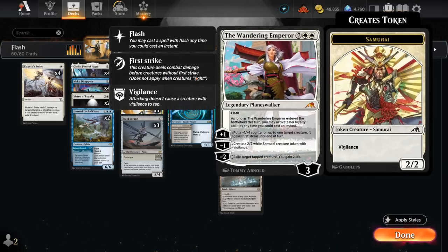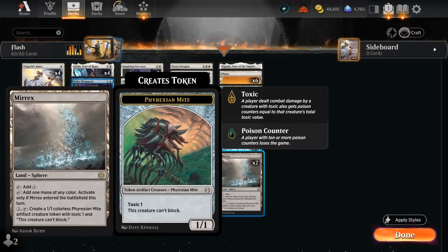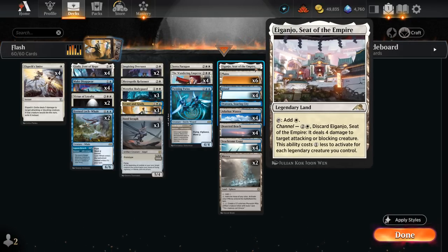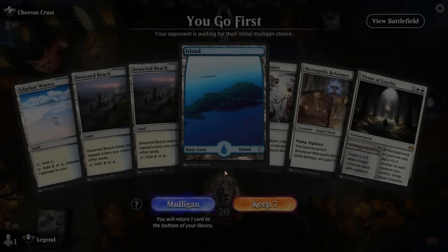Wandering Emperor is still a staple in Standard and particularly effective in this deck where we like to keep up mana, since we've got a bunch of instant-speed options — including exiling tapped creatures, making a Samurai, or giving a +1/+1 counter and first strike until end of turn. Mirex is also something we can activate at instant speed, giving us another mana sink. We have plenty of dual lands, plus Eiganjo, offering a tiny bit more interaction. Now let's jump into some games and see how the deck does.